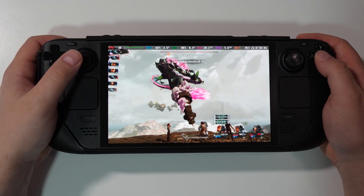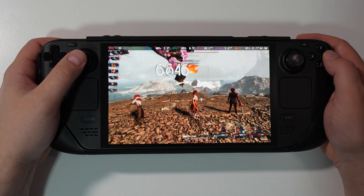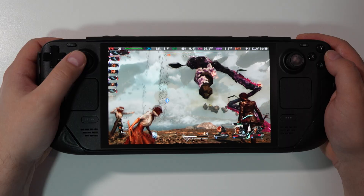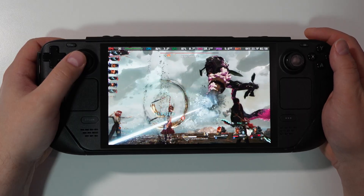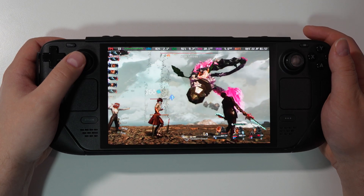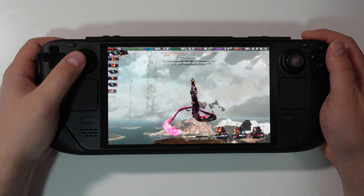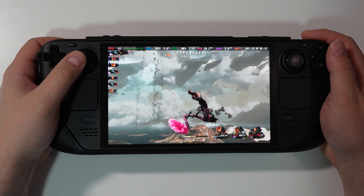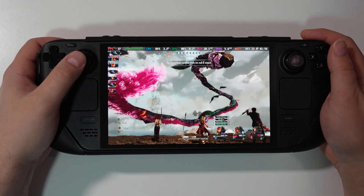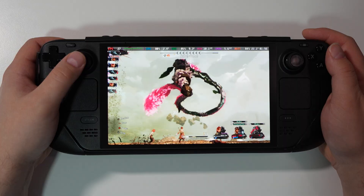In the end, Clair Obscur: Expedition 33 is verified for Steam Deck and in my opinion is fully playable right now. Of course you won't get a pure 60 FPS, but Steam Deck is a very low-power device. For such performance from an Unreal Engine 5 game that doesn't look like potato even at lowest settings — I think this is a win-win.